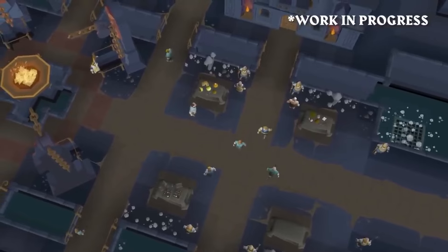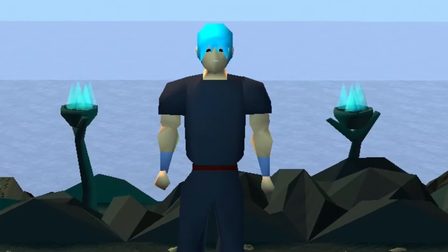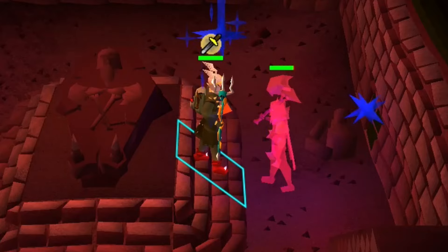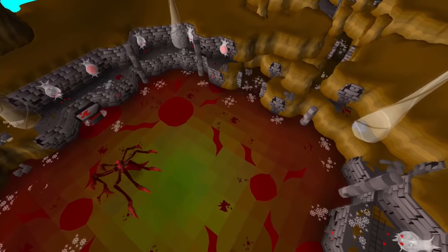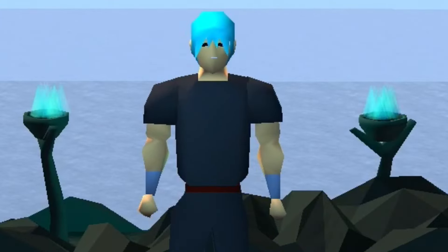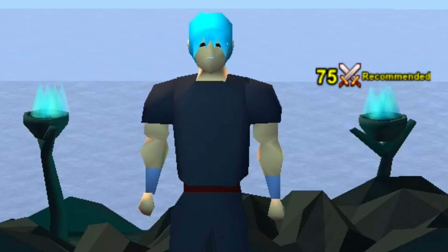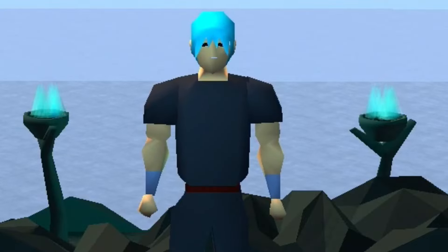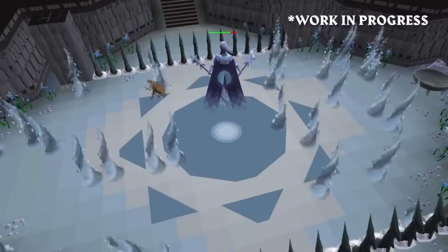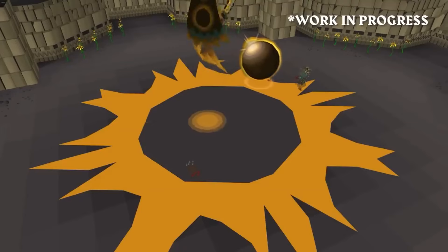After completion of the Perilous Moons quest, players will unlock a new mid-level PVM activity called Perilous Moons. Described as a mix between the Barrows Brothers and the Forthos dungeon, players will discover and explore ancient temples beneath the surface. Level 75 combat is recommended, with an emphasis on defense. Players will fight enemies, cross shortcuts, and tackle various skilling activities to reach the three Demi Bosses — kill all three and you have a chance at the best loot.